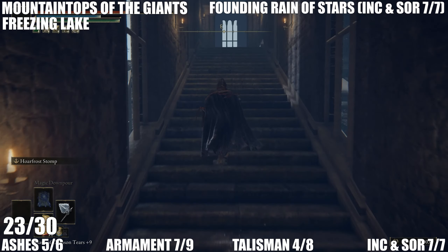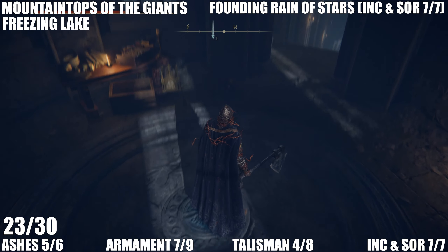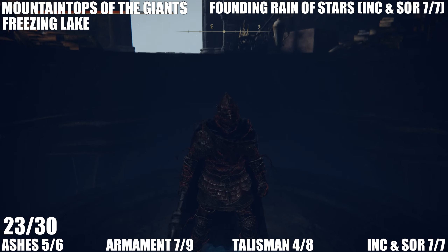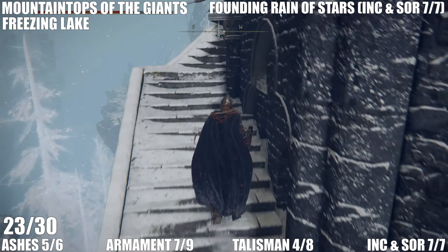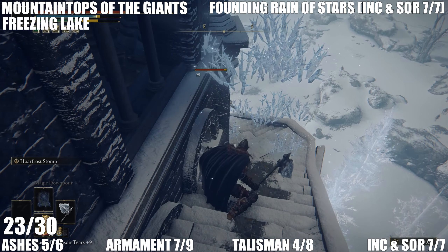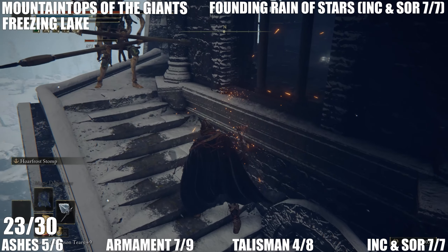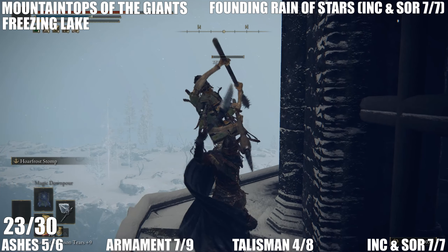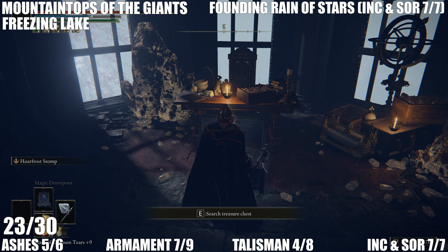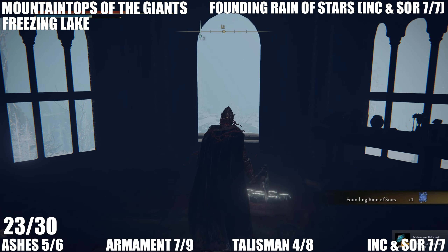Head up the stairs — there's a chest up here for us to open. Watch out for these guys, they can be seriously annoying — some of the more annoying enemies in the game. In this room is the chest and that will get you the Founding Rain of Stars. That's all of the incantations and sorceries done — seven of those.